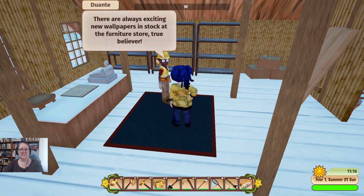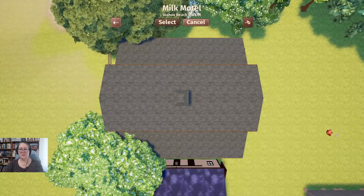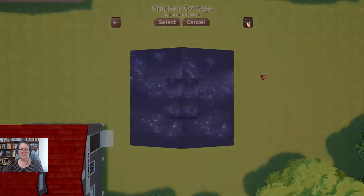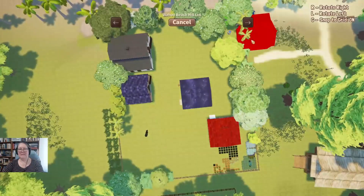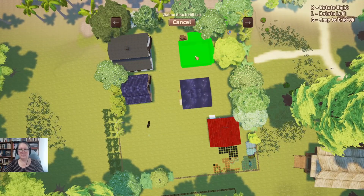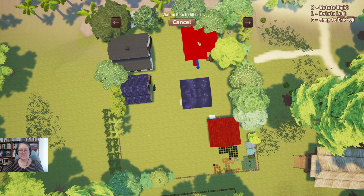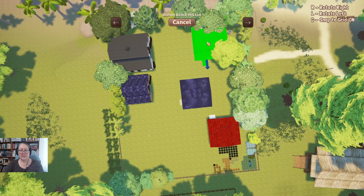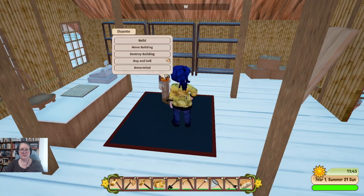Duante, there are always exciting new wallpapers in stock at the furniture store — I'm sure there are. Can we move some buildings? I've got stars on my roof — I love that! We're going to move our house. I want to sit it as close into these trees as I can get. It'll probably end up with leaves through the walls but I don't care.